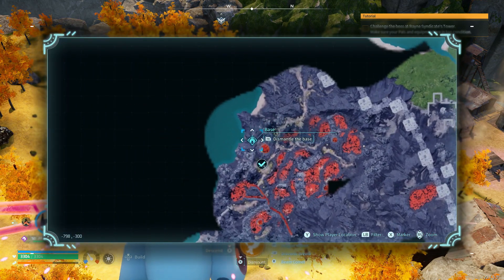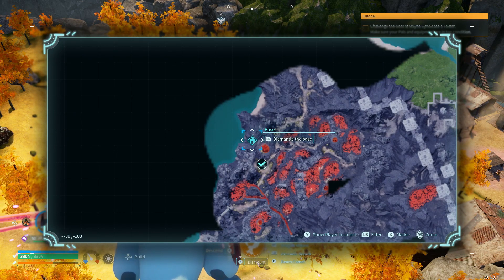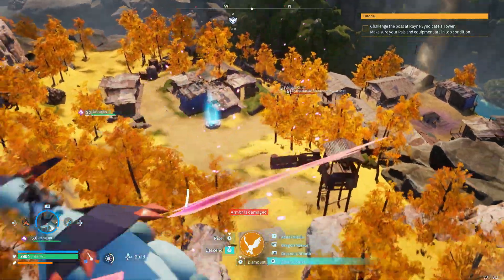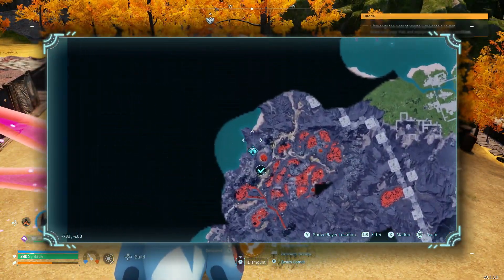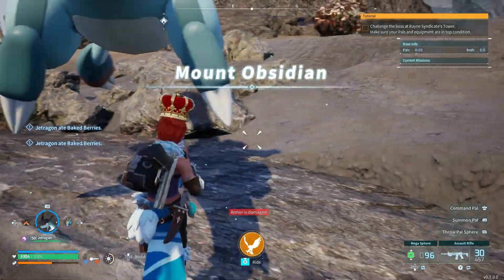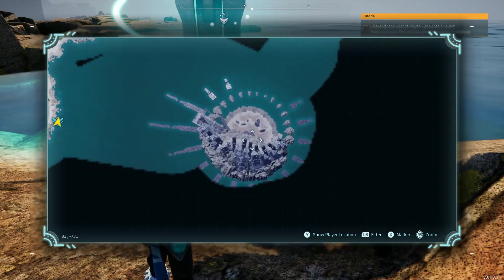You can use your bases as fast travel points, which is very important when farming certain items. You can make a base very close to certain bosses like the Jetragon, the Frostallion, or Palladius, and you can instantly go there anytime they respawn to farm them.